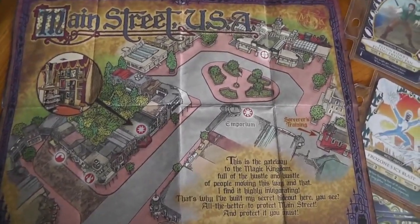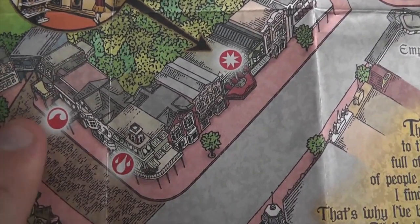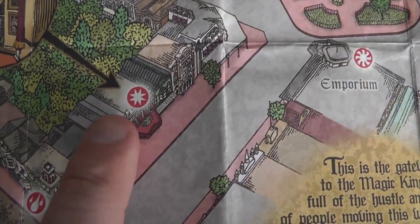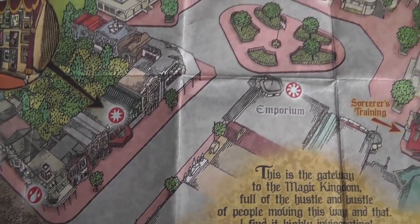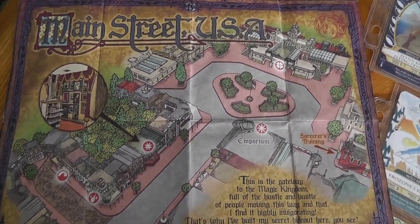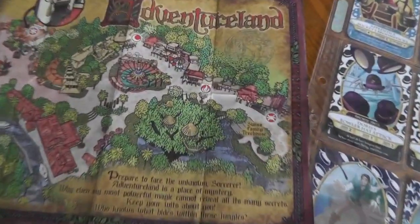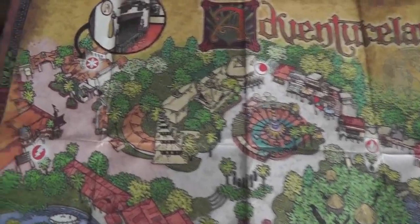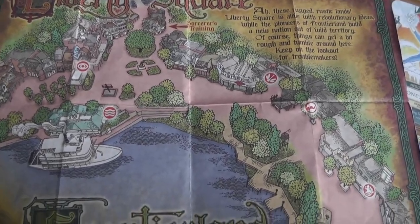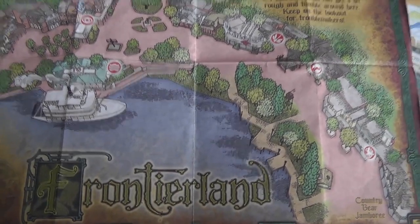You also get this map that directs you to where all the portals are. You can see right here a lot of the red circles with the different shapes. As you're playing the game it will tell you where you need to go. Currently there are portals in Main Street, Fantasyland, Adventureland, and Liberty Square. Tomorrowland is the only place that doesn't have any portals at the moment.